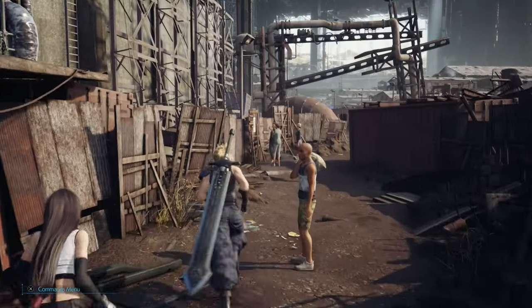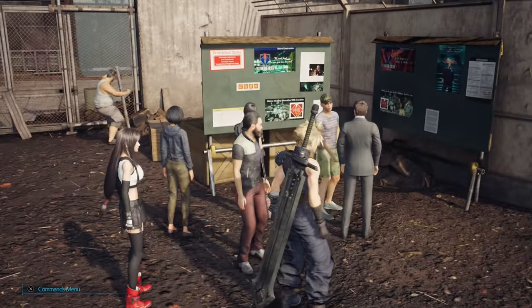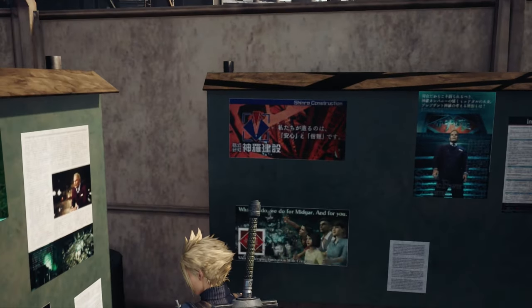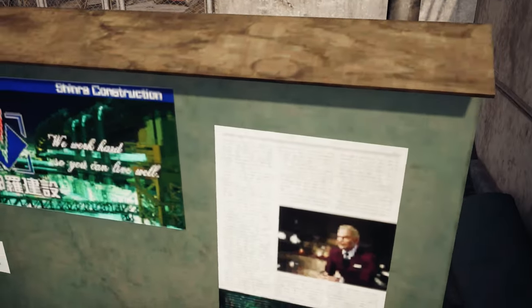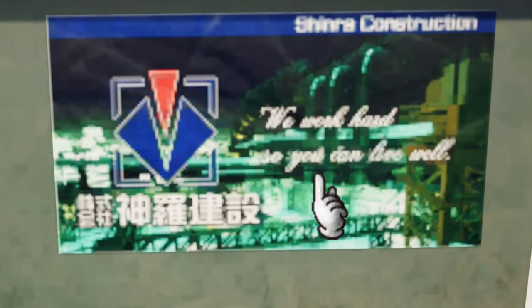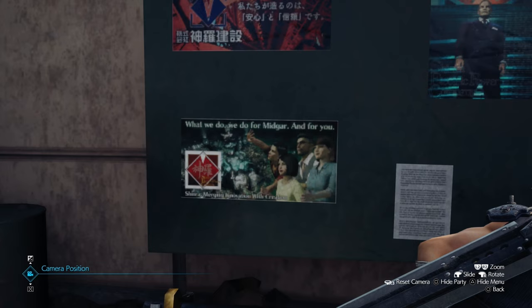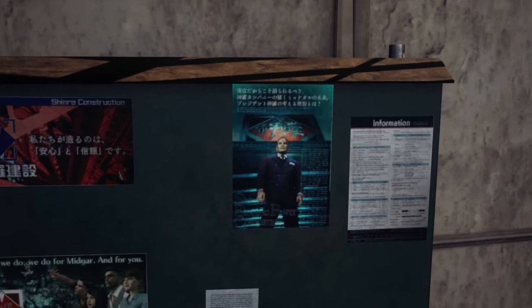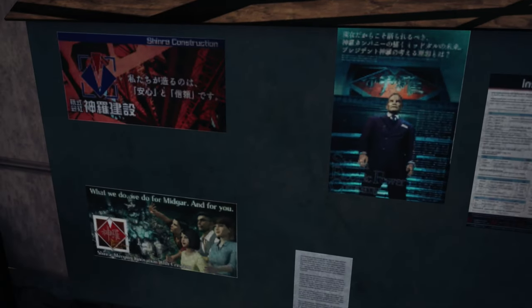Heading east out of town, you've got a good ways until the train station. I found this poster board and wanted to take a closer look. Most of it is untranslated — that's kinda surprising. It's even more surprising that some of them are partially translated, like this one says in English, 'we work hard so you can live well,' but there's also a bit in Japanese. Maybe it was like that in the Japanese version. You probably do have to pick and choose what to translate when working on a game this big — no reason to go through the effort of translating tiny low-res textures when 99% of players won't even notice.